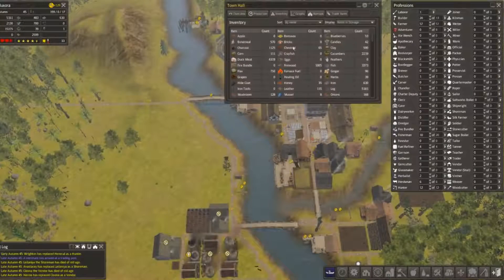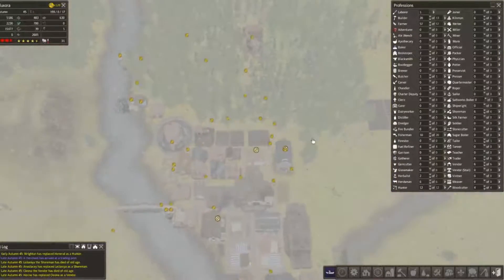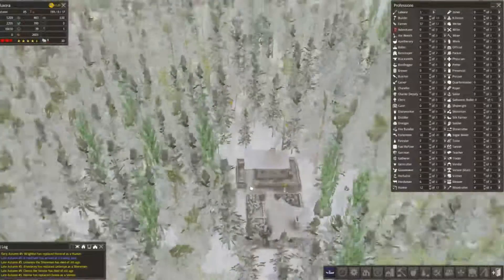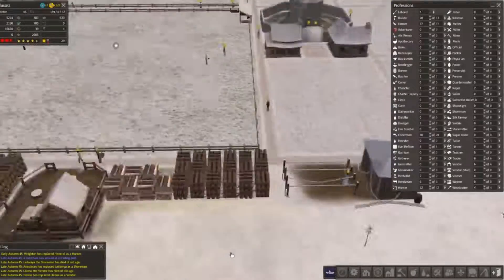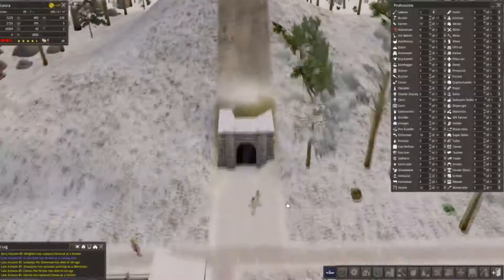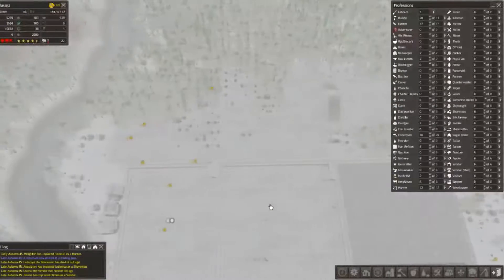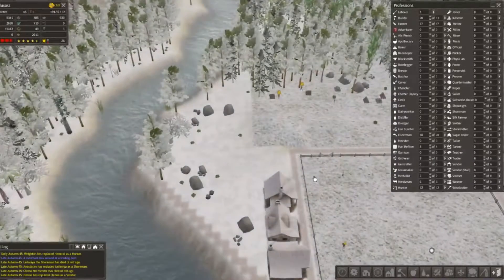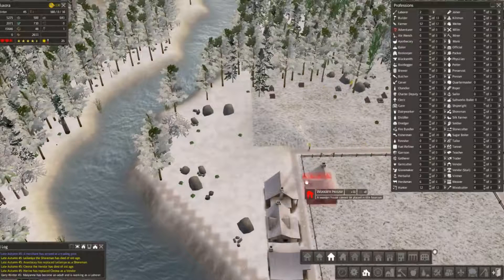How much bricks do we have? We have zero. Pretty much being used here, but I don't know if these are being built — doesn't look like it. I know we had some built over here but you can barely see it. Okay, we got the houses done over here.